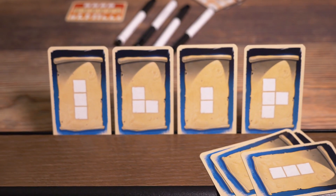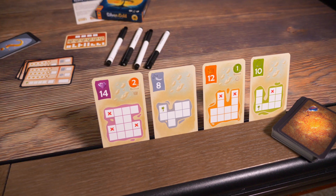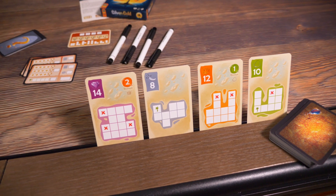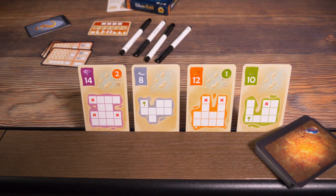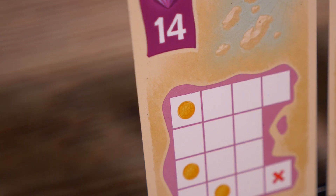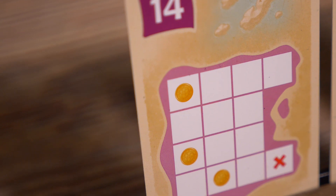You'll flip over a card that shows you a Tetris shape, and then you have these little treasure cards and you mark off that exact shape. You can twist it, turn it, rotate it, whatever — but it's got to be that exact shape and it's got to fit on your island. That's not always easy to do because some of these islands are really weird shapes, but at the end of the game you get points for all of the completed islands you have.